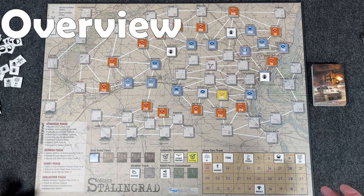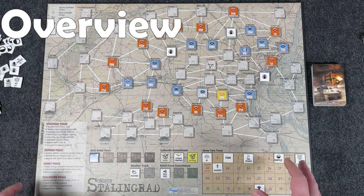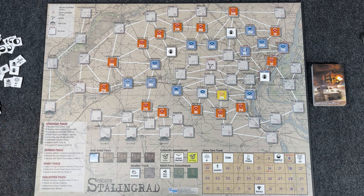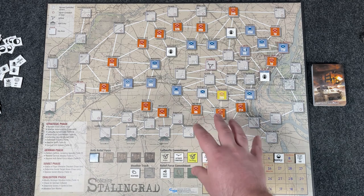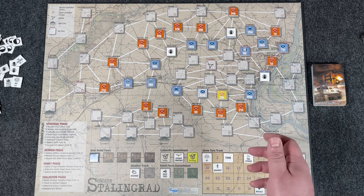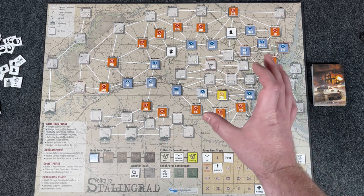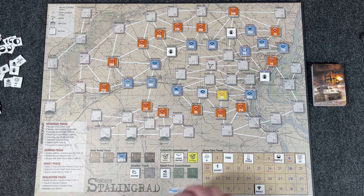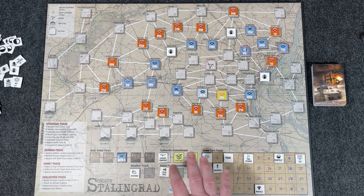Each turn, you have a strict sequence of play to go through — a combination of drawing cards, rolling dice, and checking tables. As you do that, you're managing what little forces you have. The Soviets will start launching attacks, and eventually they'll launch a final offensive with even more attacks. You're trying to maintain your perimeter while possibly meeting a link-up with the relief force, Hoth. Each turn you're checking things like the Luftwaffe's commitment level and Hoth's commitment level — are they really trying hard to help you, or are they dealing with other issues on the southern front?